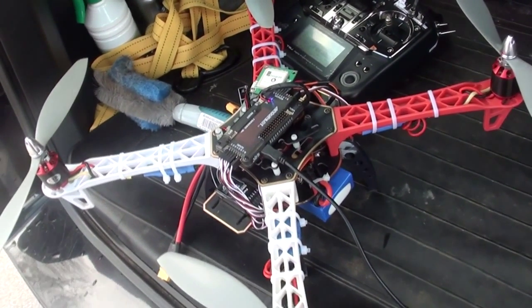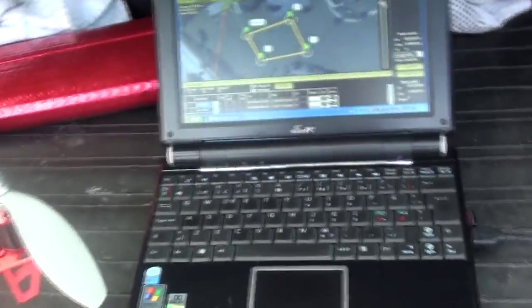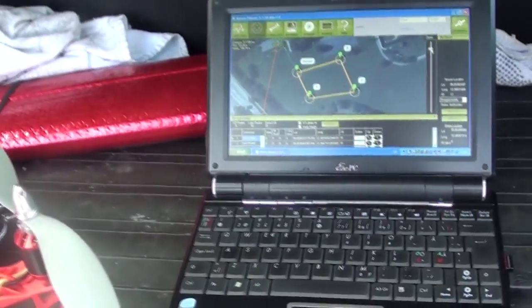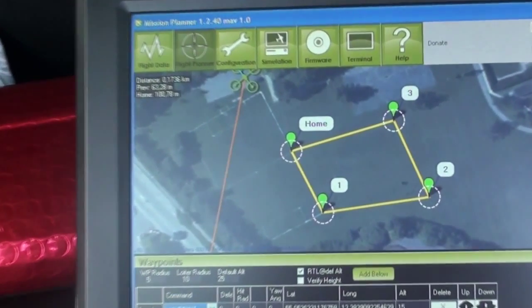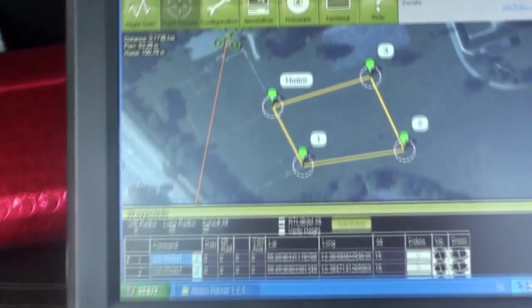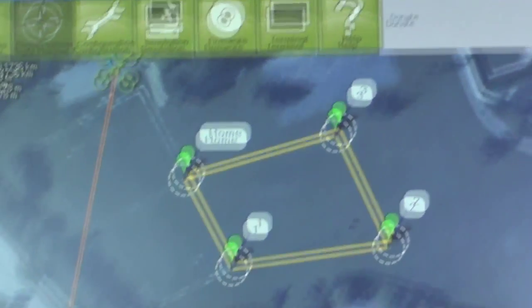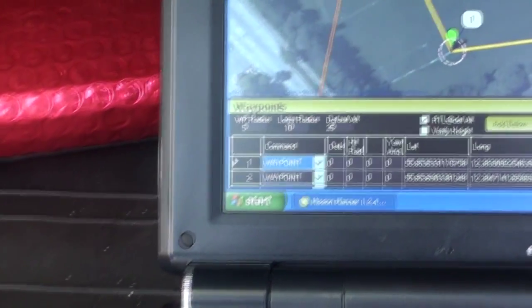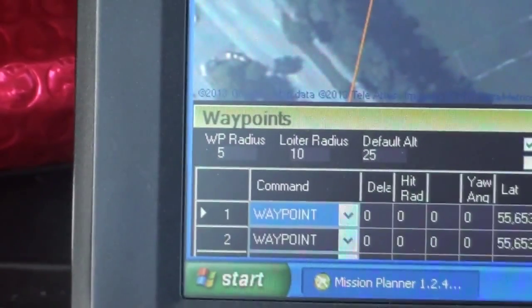Hi folks. Here I am at the trunk of my car. I have the APM quadcopter there. I have my laptop and my son is my assistant. I have opened the mission planner. I have defined my home point to be in the middle of the field ahead of me down there. I have set my first waypoint, my second waypoint and my third waypoint out on the field. And this is my first trial of a mission. I've never used waypoints before. I hope it goes well.